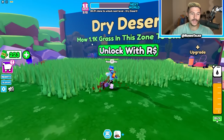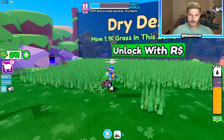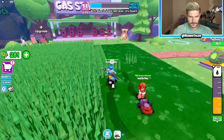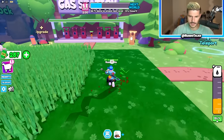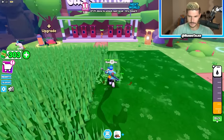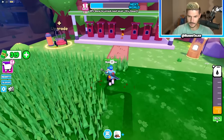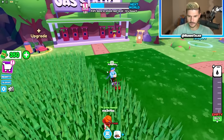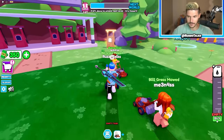We have to mow 1.1K grass in this zone to unlock the next one, and I'm at 249 — going pretty fast. I'm curious when the grass is going to respawn because it's actually gone on this side. Once it's all gone, what do I do? My gas depletes so fast. We're at 300, we're doing our thing, we're mowing — and I'm already out of gas again.